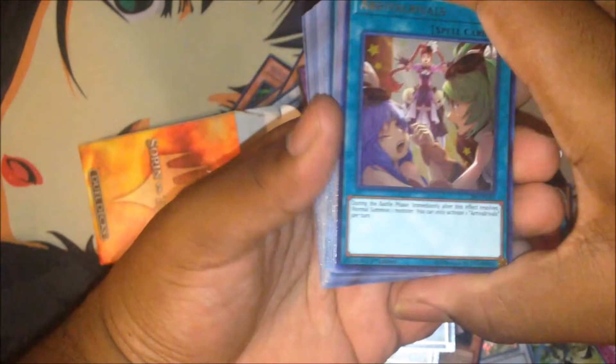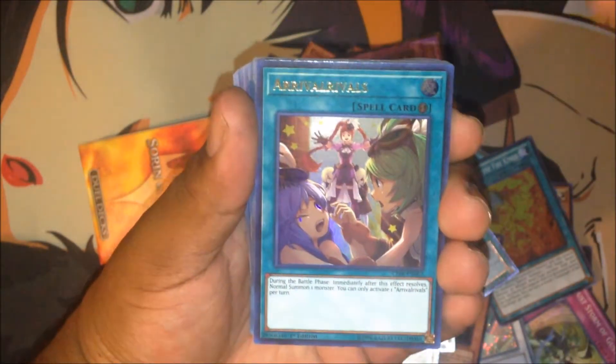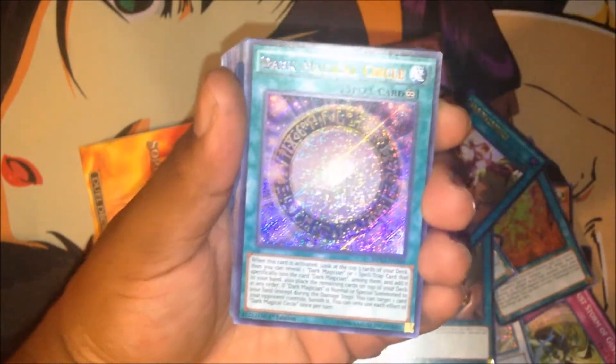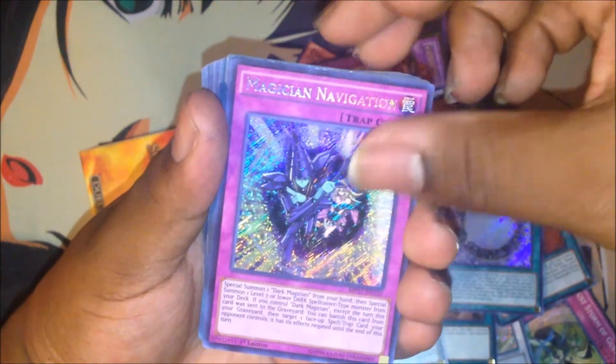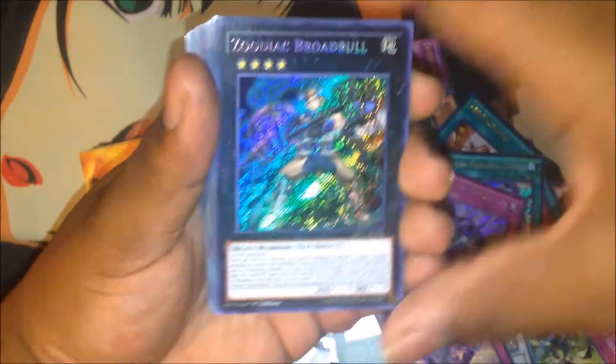Let's get on with the second box. I did order the Arrival, Rivals — it was a nice card to have, I ordered two. And the Dark Magical Circles that I asked for — got three of them. The triple Magician Navigation — well, only two actually, I didn't need the third one.